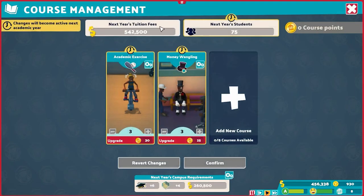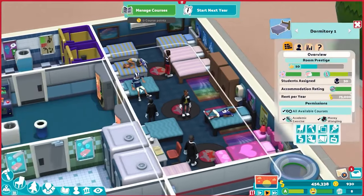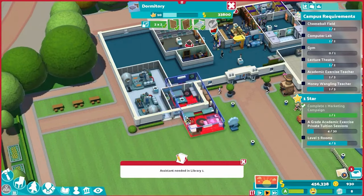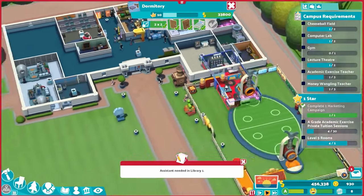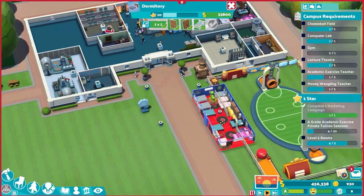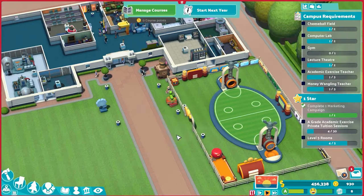The nice thing is when you go to manage courses, you can see before you start each new academic year how many students your campus is going to host. We can see that while we only had 30 students this first year, our next year is going to be 75 students. So this one room is not going to be able to hold it all. Luckily, we just copy-paste and find a new space for it, and it will be just as good as before. As long as you have more beds than you have students, you're good. Or if you're short on money, the accommodation rating will go down, but it'll still serve its function and you'll still eke out a decent accommodation rating based on your prestige level.